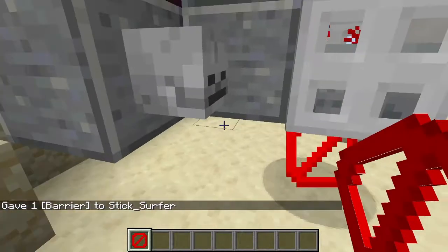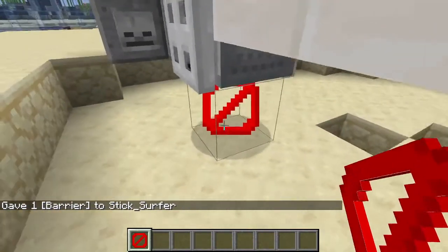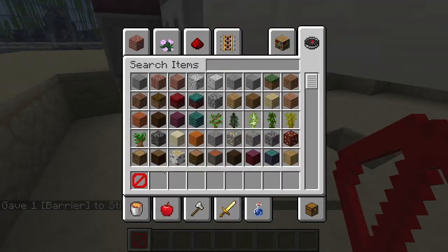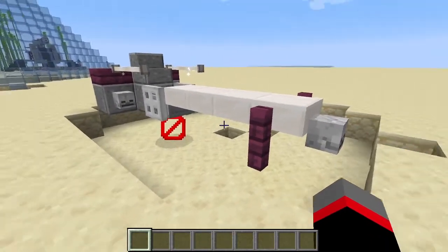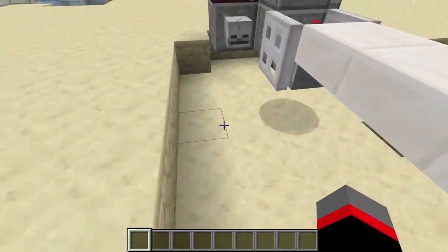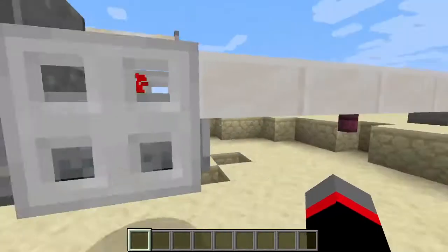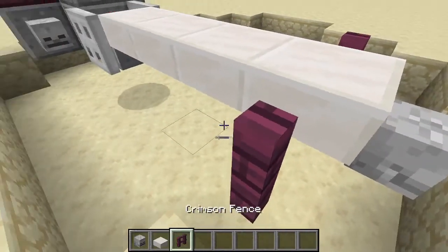You'll be given one. To note: if you're holding a barrier, the barrier texture will show up. If it's not in your offhand or something, it will not. Now that that's out of the way, let's make this short build.